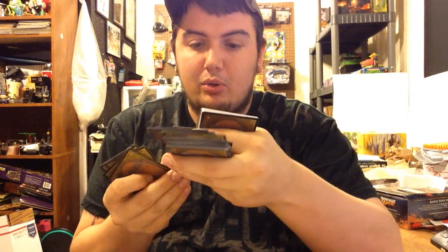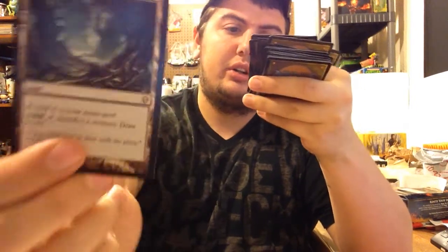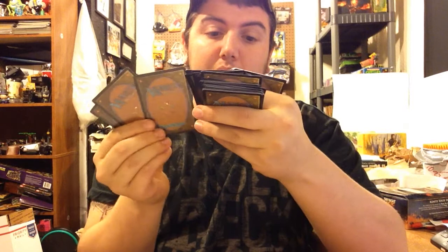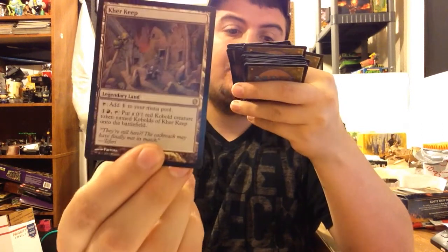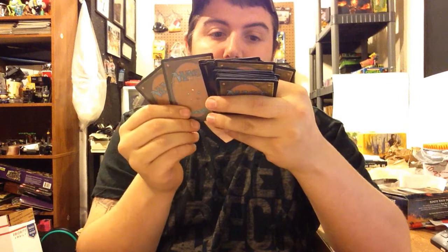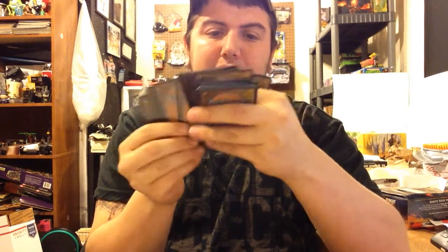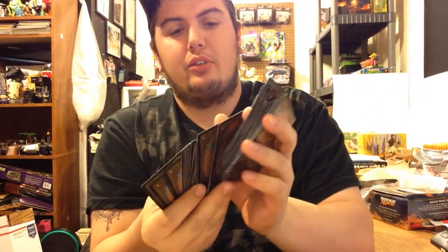Let's see what else they got - would be cool to get a dual land. Here's a rare land: Grim Backwoods. Add one green mana, or sacrifice a creature to draw a card - you also have to pay, but if you need it that'd be good. A legendary land - add one green mana or tap to produce a creature token - that's cool. Each turn you can tap, pay one red and one colorless and get a token. There's a Guild's Gate and then all the rest of the mana lands - black, red, and green for this deck.